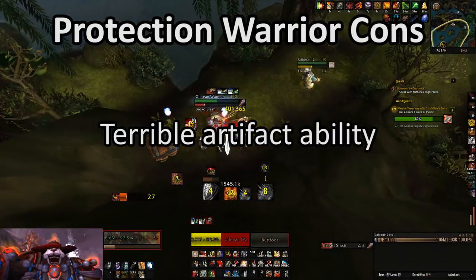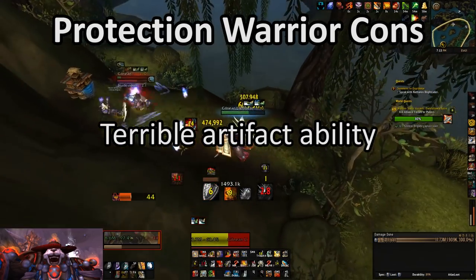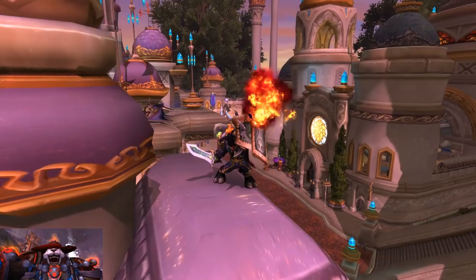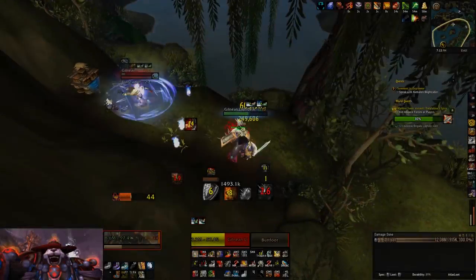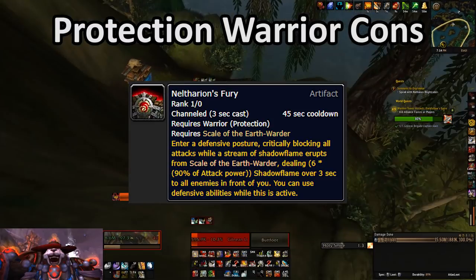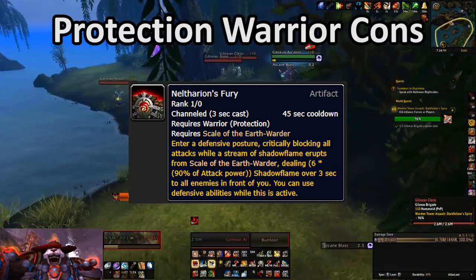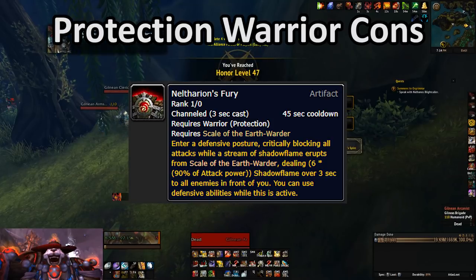Probably the biggest frustration I have with Prot Warrior is the fact that their artifact skill, Neltharion's Fury, is terrible. It looks great — it's great for getting screenshots for Prot Warrior guides — but in terms of actually using it in-game, it's bad. It prevents you from using any other abilities. If you get stunned or knocked back while it's active, it gets canceled, and it does crappy damage. It's basically a desperation defensive move that guarantees you'll block the next couple of attacks, but it's pretty bad.